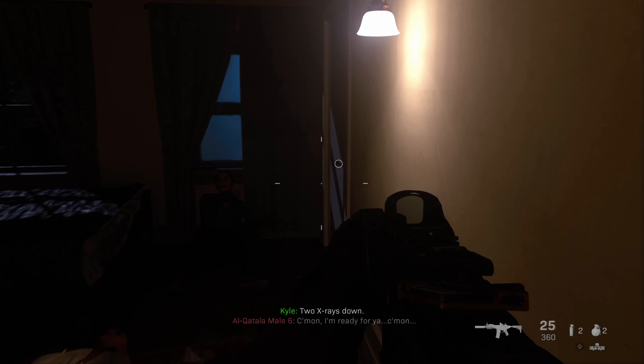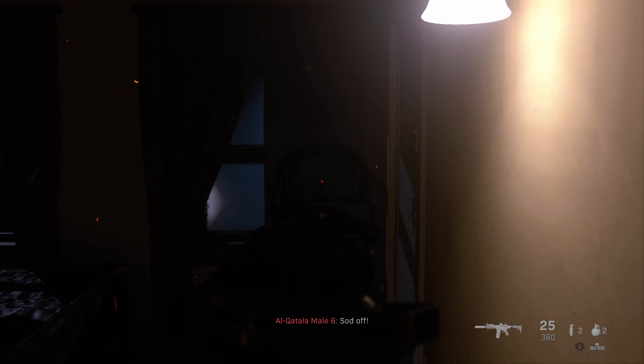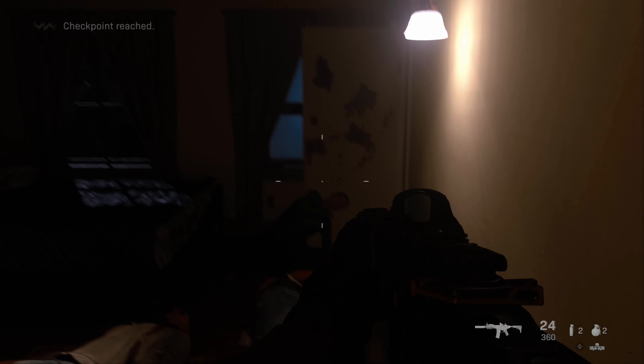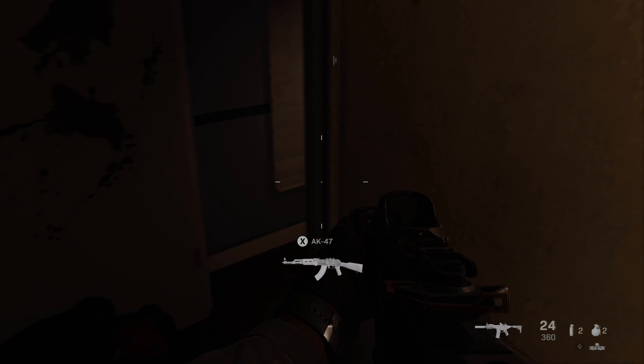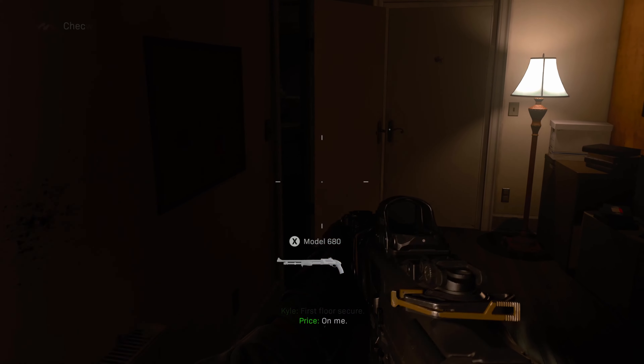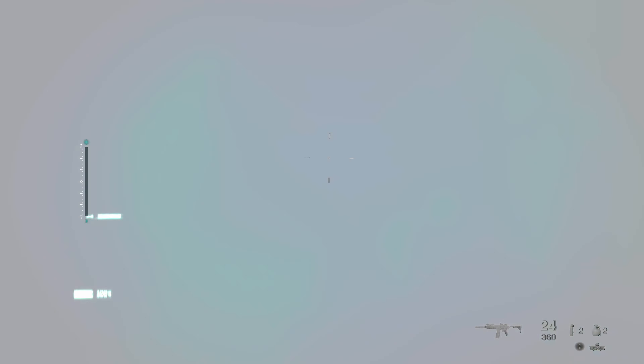As you approach this door, open it from where I was and step back, because there's a guy that fires shotgun shells through the door and then runs out. He'll fire at you pretty quick, but just stand exactly where I was. As soon as he comes out, take that shot — one shot will pretty much always take him down. Just don't open that door facing it directly; stay back a little bit.